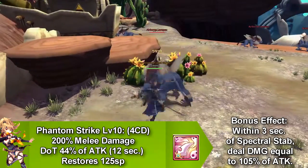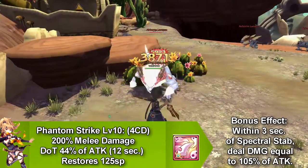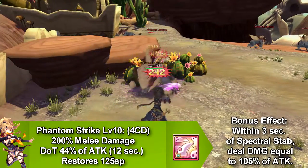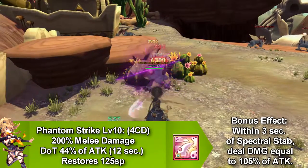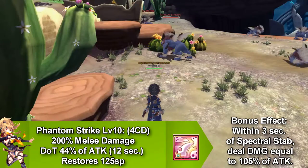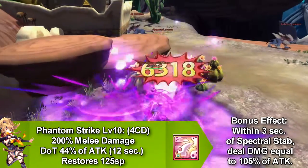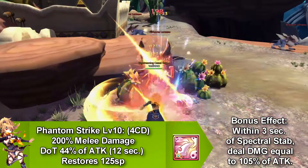Our next skill is called Phantom Strike, and this does damage over time which only lasts for 12 seconds. It goes on cooldown for 4 seconds and only restores 125 SP. It also has a bonus effect — within 3 seconds of using Spectral Stab, you deal damage equal to 105% of attack.